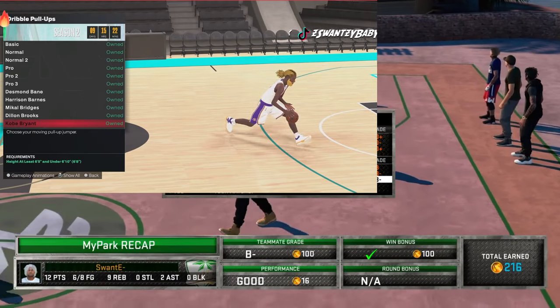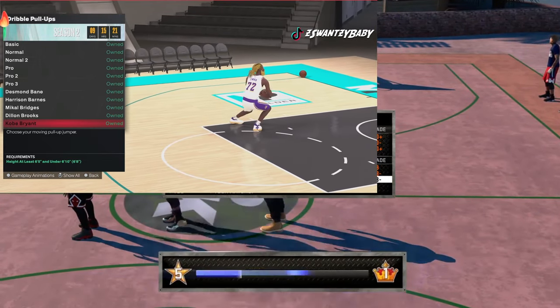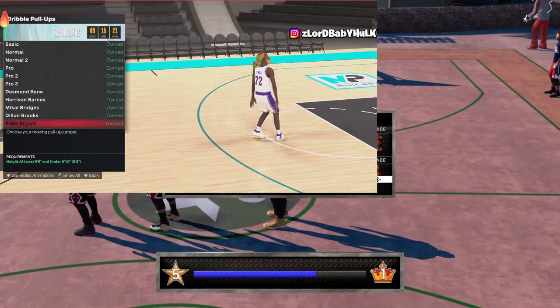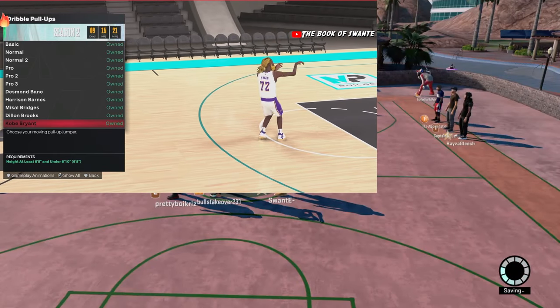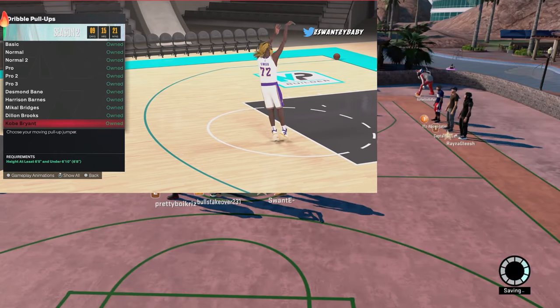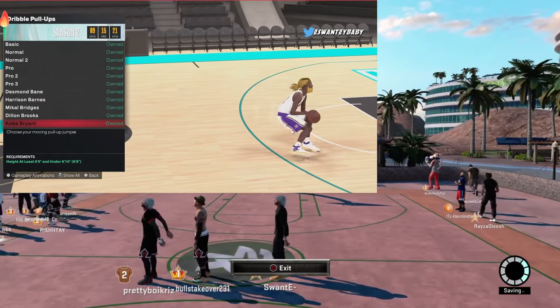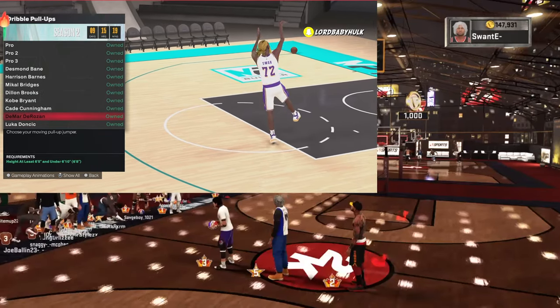The third fade I want to tell y'all about is the Kobe Bryant fade. They got all his animation soup, so if you're lost, put on Kobe Bryant for an animation — it's gonna be OP. All his fades are pretty good. It seemed like you get a little bit more contested with the Kobe, but the fades are still butter to hit. One of the best fades in the game.